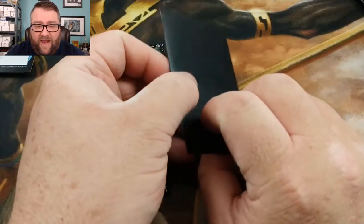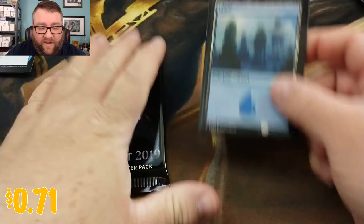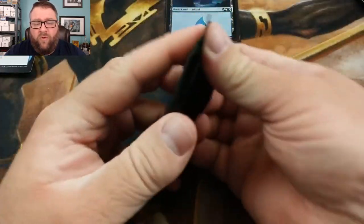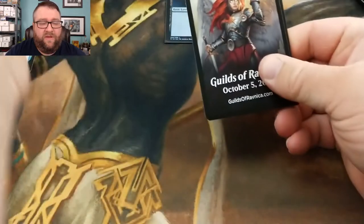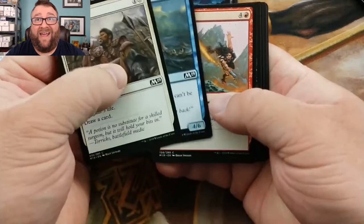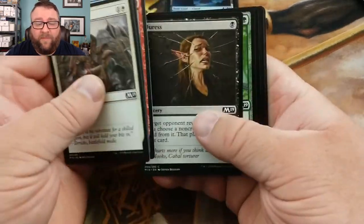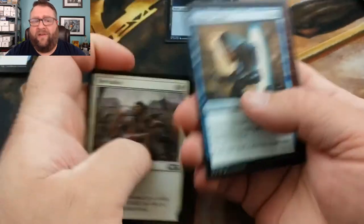He got an M19 Island — that's kind of sexy. We'll go ahead and see what is in Kevin's pack. Kevin's been a patron for a while — he's a really good guy. In fact, as I'm filming this, I believe he is currently up in Canada doing some fishing that I'm slightly envious of.